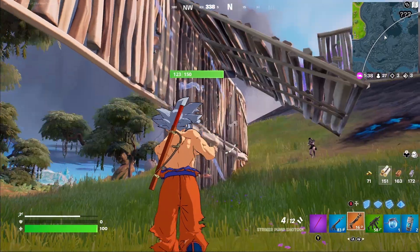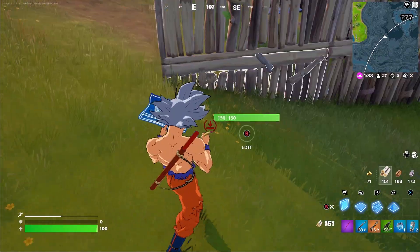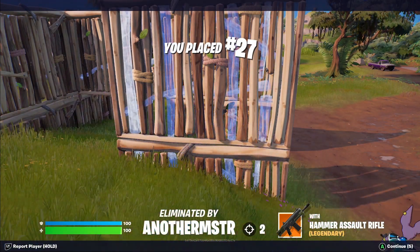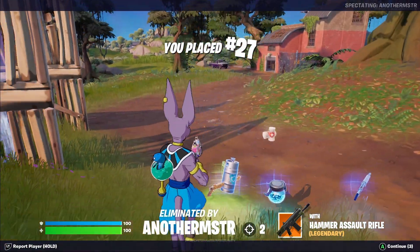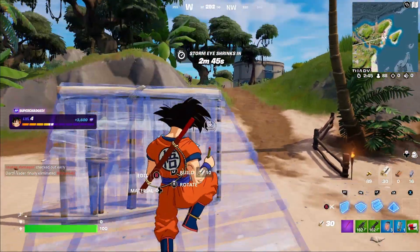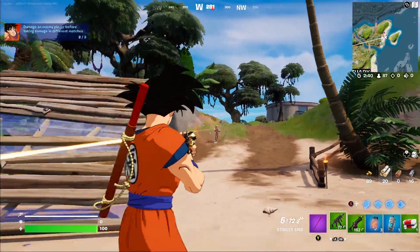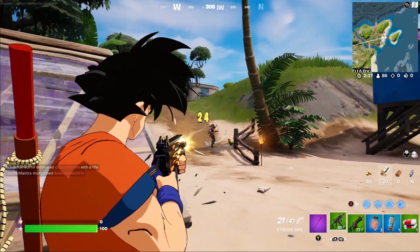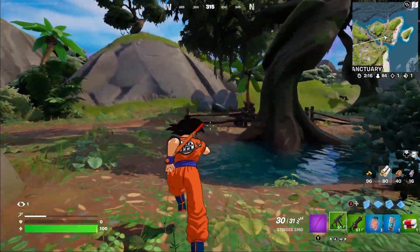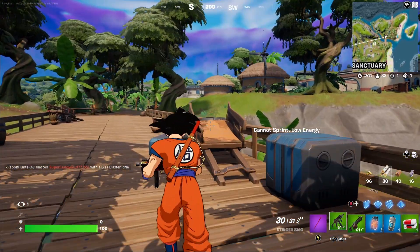Why am I getting third-partied down here? Oh no, are you kidding me? Two people after me. Oh my god, I got killed by Beerus — what? Let's see how this goes. Oh my god, the recoil — I can't control the recoil. There we go, okay, thank you. That guy was shit. How do you even differentiate between a bot and an actual player?